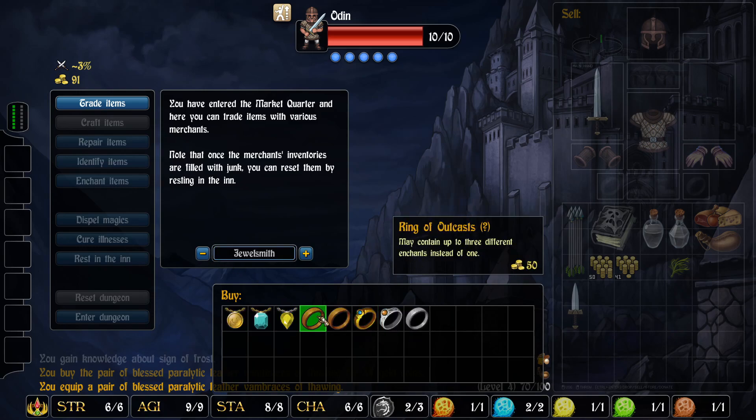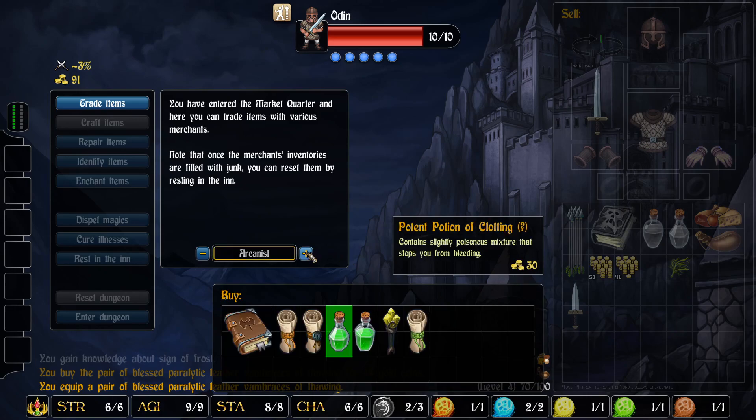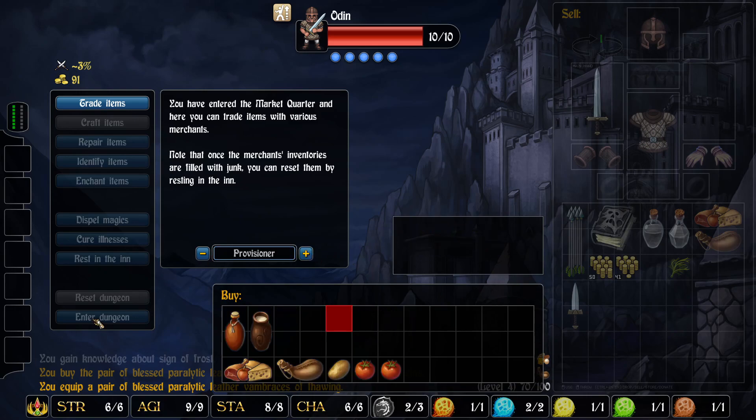Let's just take a quick look here. Ring of Outcasts - may contain up to 3 different enchants instead of 1. Halves experience gain, this effect is not stacked. The Ring of Newbery - grants a free search action and allows the wielder to re-roll failed search checks. Yikes, that could be helpful. Horrors make you immune to their effects - that was disease. I wish I could afford that. Let's go back in.